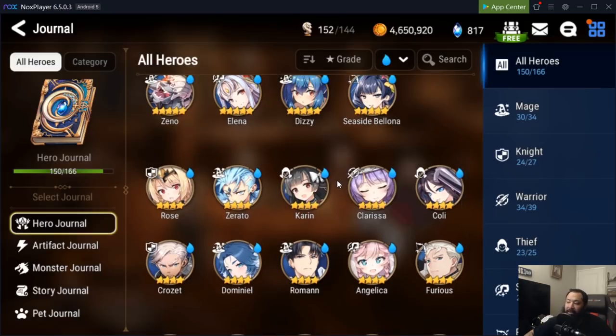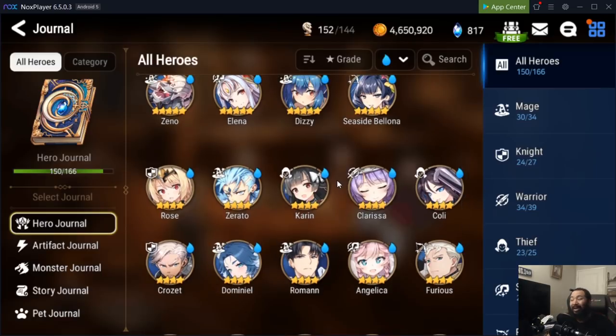Next, you have a chance to get a ton of four-stars. If you want to get perfect rolls, I recommend going for Angelica, Clarissa, and Karin. If you can roll those three, your team is literally done — you don't have to build any other heroes for a very long time. You can literally stack all your bookmarks, save your stuff, and just focus on using crystals as you progress through the story and quests to summon for other stuff later.